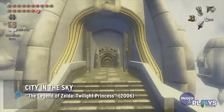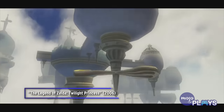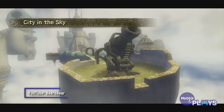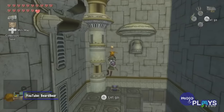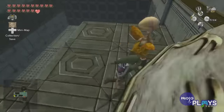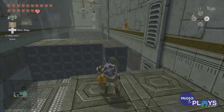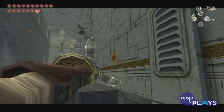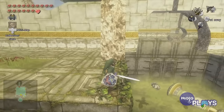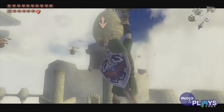City in the Sky, The Legend of Zelda: Twilight Princess. Continuing the airborne dungeons trend, City in the Sky is also set among the clouds. While it's extremely cool in concept — given that you get the double clawshot allowing you to Spider-Man your way around on various objects and creatures — it's also pretty confusing. City in the Sky is a big place, and having to think vertically and horizontally to get around takes some getting used to.